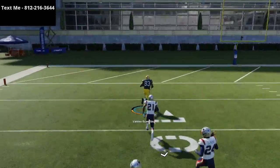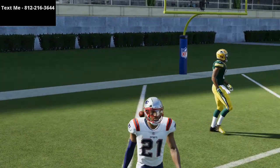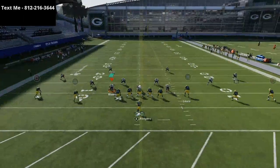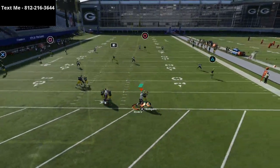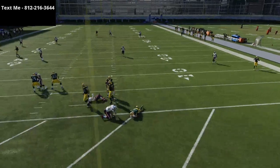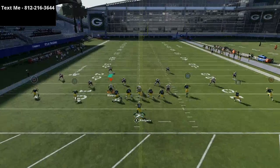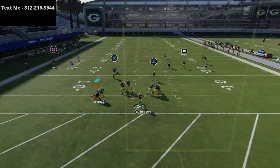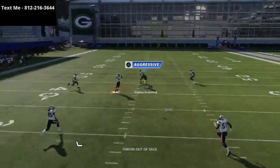This is also very, very good against man coverage as well, as pretty much every coverage in the game. But in my opinion, these post routes — not very many people are talking about them, and I wanted to highlight them in today's video. You do need a little bit of time in the pocket to be able to get the ball off. One thing I want you to understand is work your quick underneath crossers — always check those. But if they're coming down underneath, you can actually get this over the top as long as you don't get a throw out of a sack animation.